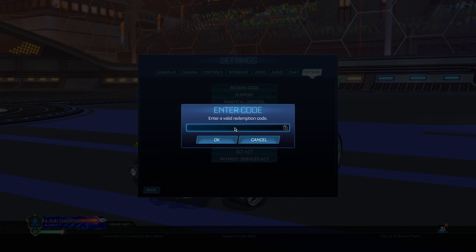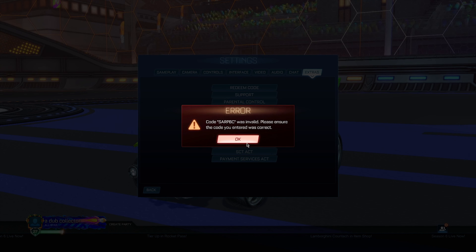The next code is called SubBC, which is supposed to give you the SubBC bundle. Unfortunately, this one did not work either. But if it did work, it was supposed to give you the logo, song card, and antenna for the SubBC bundle.